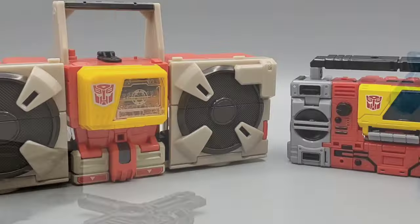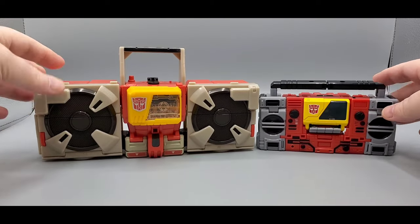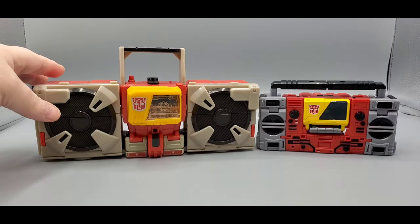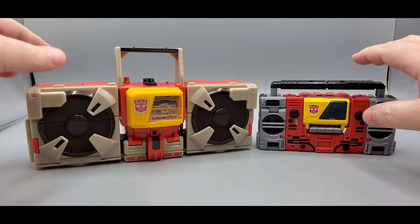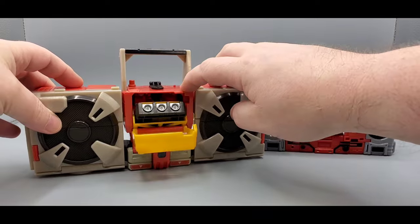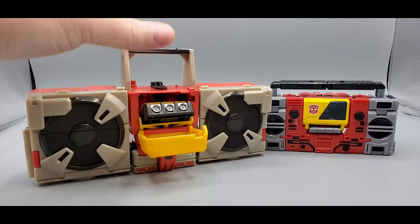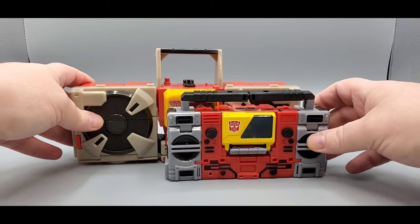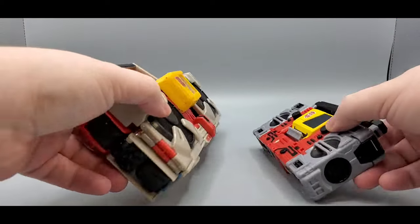Let's talk about Blaster in their boom box modes. Titan Returns is leader class so he's bigger, and Kingdom is Voyager class. The Titan Returns one looks more G1 — this one looks a lot better, though the Kingdom one doesn't look bad at all. Transformers just get better year after year. Titan Returns does have a little eject button, and you can put Eject or Rewind in there. It's a lot bigger — he's a good-sized speaker compared to the Kingdom one.